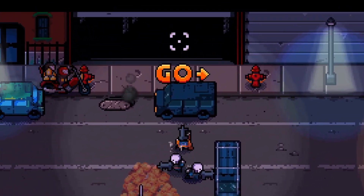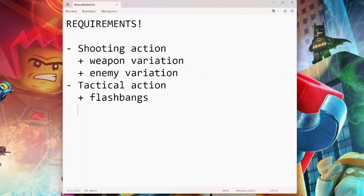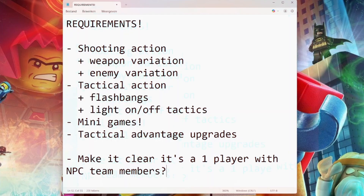Now I need to figure out what I want in the trailer. Key requirements: it's a shooter, so we need shooting action, weapon variation, and enemy variation. Then tactical action — things like flashbangs, lights turning on and off to confuse enemies. Also mini games, tactical advantage upgrades which are items, and somehow make it clear this can be played by one player while you still have a team of NPCs running around. That's the list.